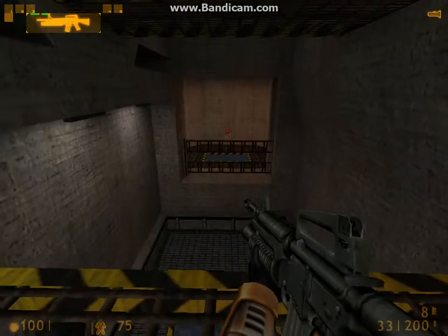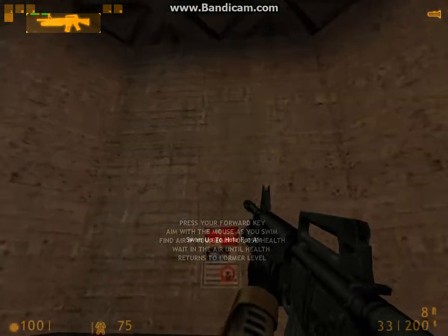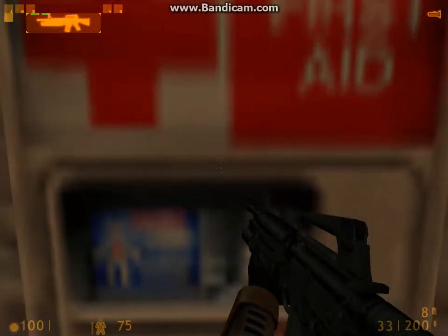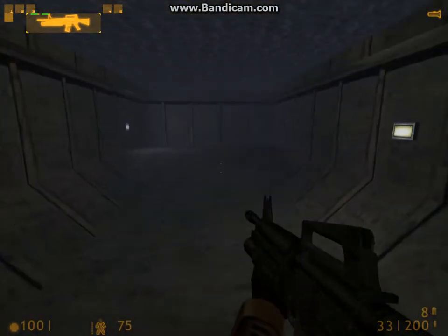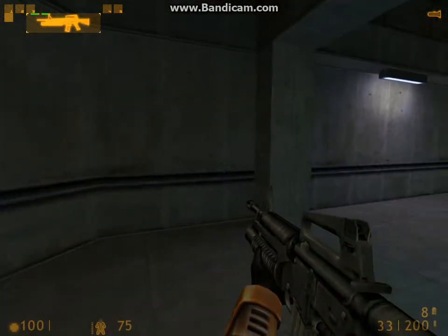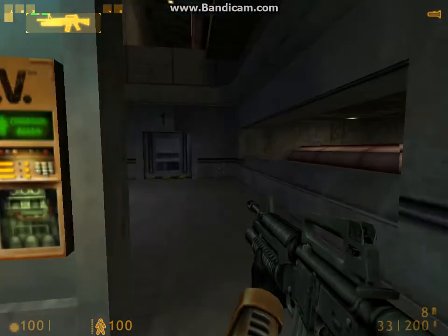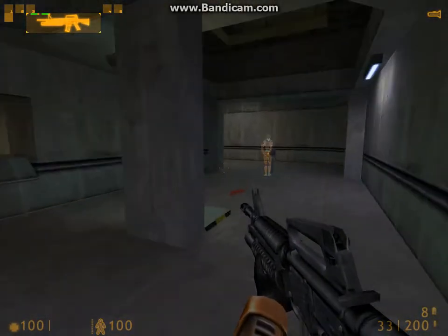Your H.E.V. suit monitors blood oxygen levels, warning you when you need to surface — watch the blood oxygen indicator on your suit's heads-up display returning to its previous level. You are free to swim on to the end of the course. Oh, it keeps going. This is the charging unit for your hazardous environment suit. When you are running low on power, step onto any charger and press your use key. Your suit will recharge gradually until the charge unit is depleted. Please stop talking so I can run away.